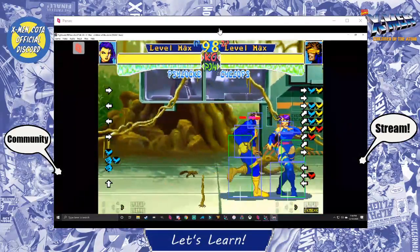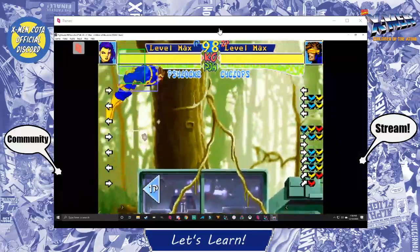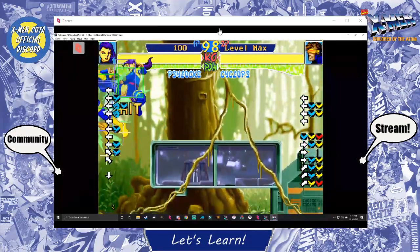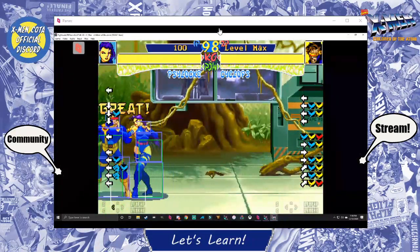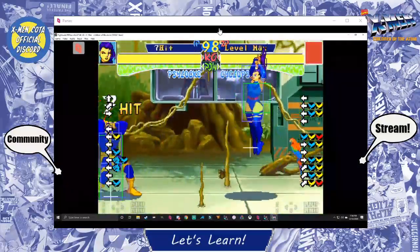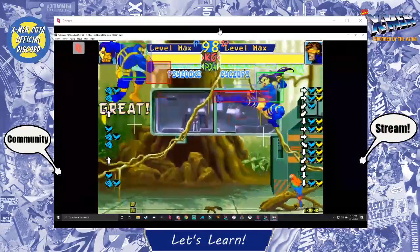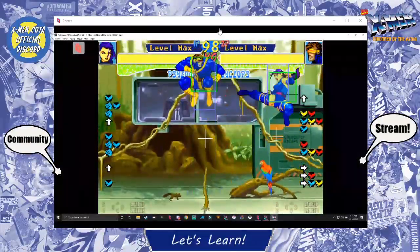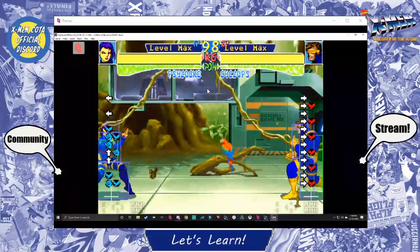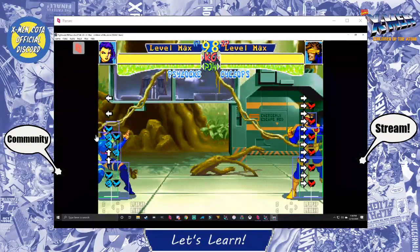Going to the corner — with Psylocke, she can hit you into a launcher and basically keep going like that. So it's not only limited to a regular jump where you can only do two normal moves.